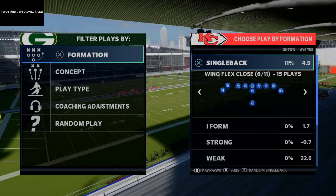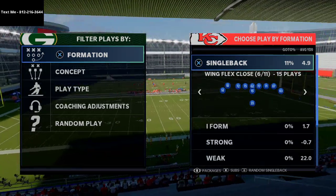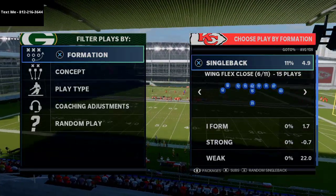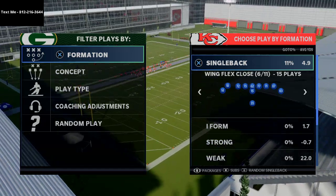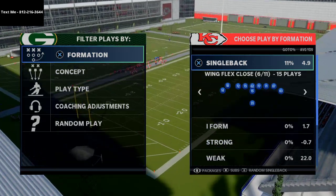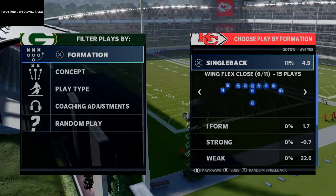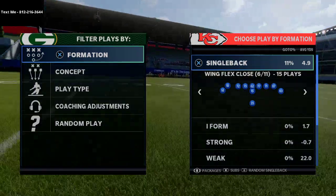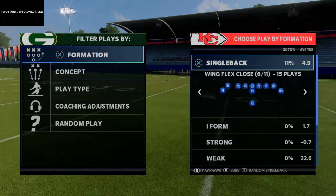You're going to face either big nickel over G, pretty much guaranteed, or you're going to face some type of nickel three through five wide. Those are the two primary formations people are going to use against you to stop the running sets from the wing flex close. I wanted to break down some things you could do to combat it — quick routes, quick passes, quick things you can do off your running system to make this a full scheme for you.